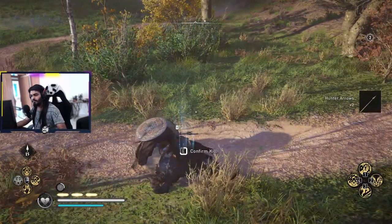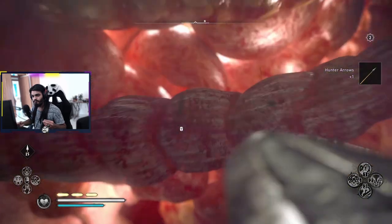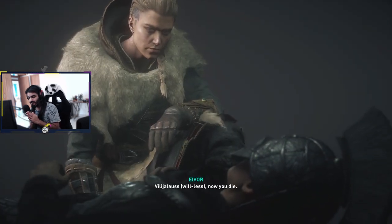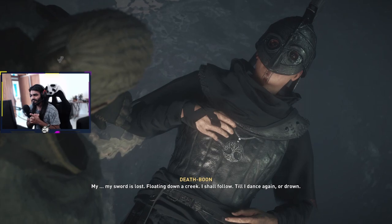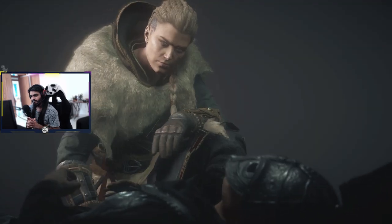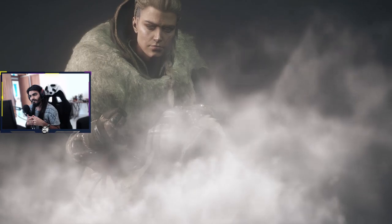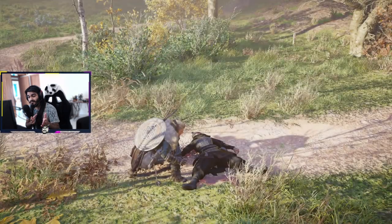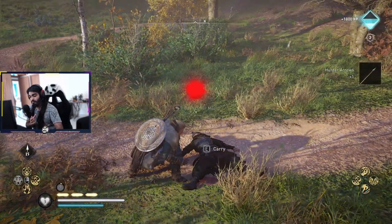What did I tell you boys and girls? Once you get it, just get it. This is one of the easiest ways to kill the Templar in Assassin's Creed — charged arrow. Boom, you are done baby.